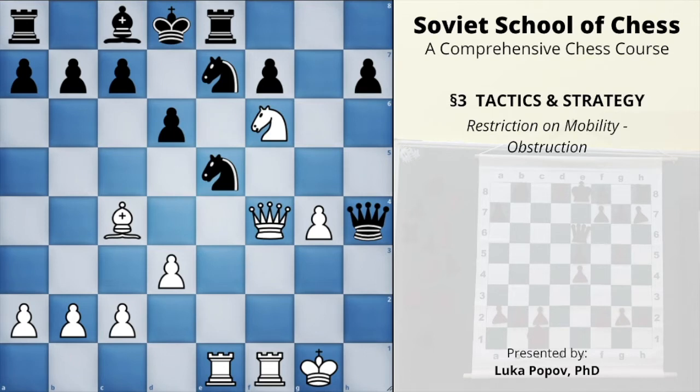In the next example, notice that the king is restricted — it has many pieces around it and is in the center, while Black's pieces are very active. Black is cramped, not just the king but all other pieces too. How to realize this advantage? By opening the center to give more mobility to your pieces and then attack the king. White sacrificed the exchange: rook takes knight.